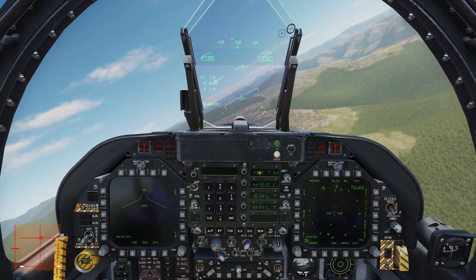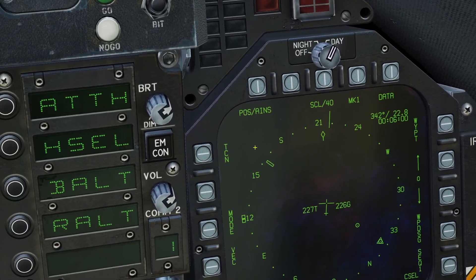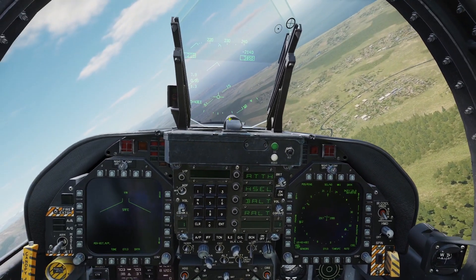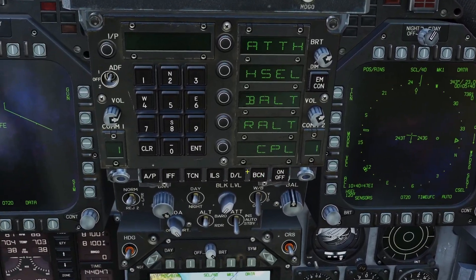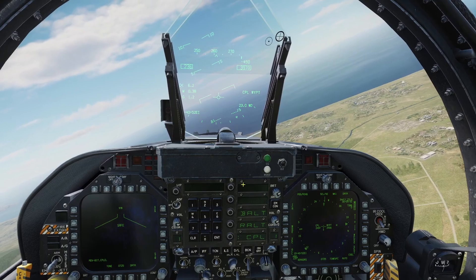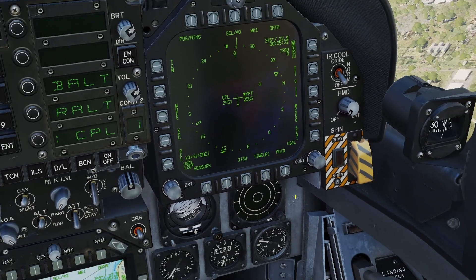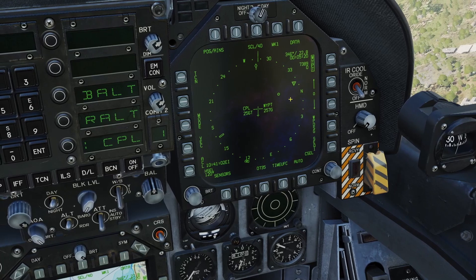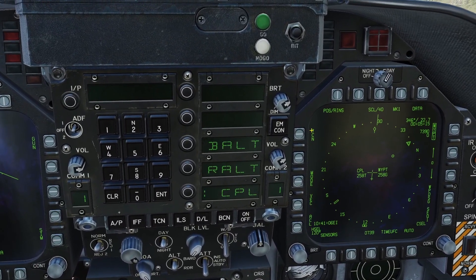The last Autopilot mode is Coupled mode. Coupled mode can only work if you have a waypoint selected, TACAN selected, or if you have a weapon selected with the Azimuth steering line. If I press my waypoint here, you can see now I have the Coupled option, and if I press that, the plane will fly over to my waypoint. If you have Auto selected for Automatic Waypoint mode, then once you reach your current selected waypoint, it'll automatically switch to the next one, and the Coupled Autopilot mode will keep flying to it.